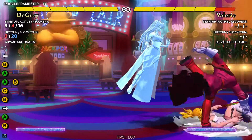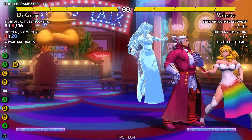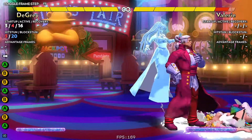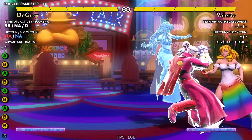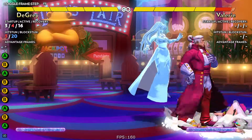You can do A then B, or B then A. So if you do B then A as DeGray, then your throw will have a short invulnerable startup. This is because the startup is B — counterpoint step — which is invulnerable. So it's just a cool tactic.